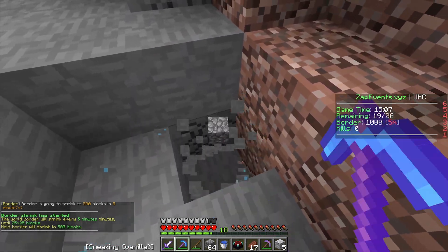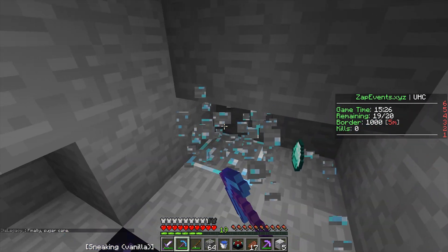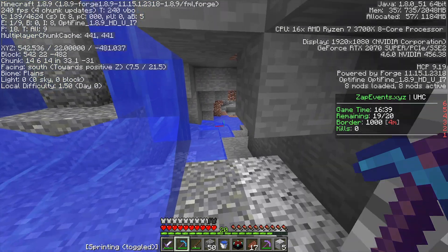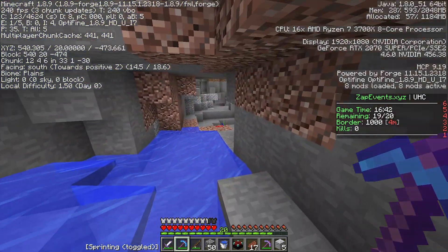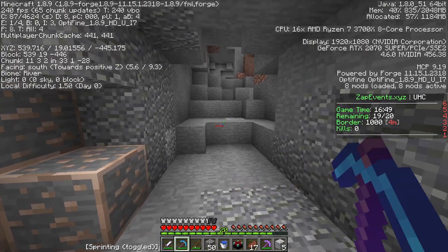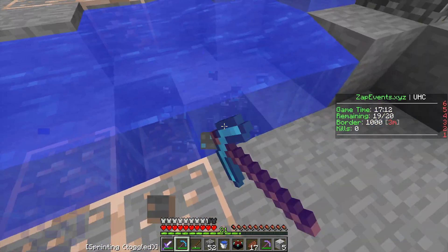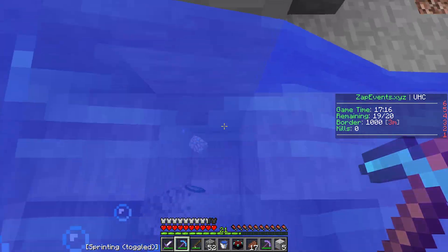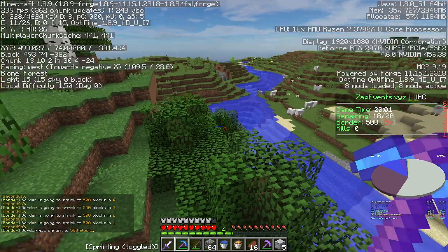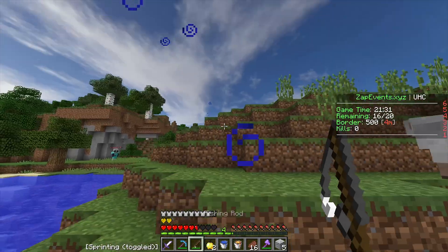Just one diamond... more lapis, that's good. Diamonds and gold right here — one, two, three, four, five — okay, six diamonds total. Border is shrinking in four minutes, so I'll strip mine for the last four minutes, get some diamonds, gear up, get those pants on, enchant a bit, then start PvPing. Border's about to teleport me — crap! We got teleported. I don't have enough iron for shears — oh my god, there's a guy! He's gapping up — I'm grappling away!